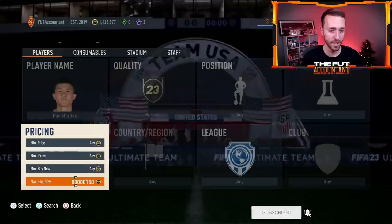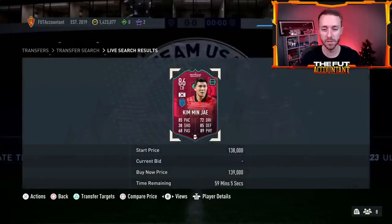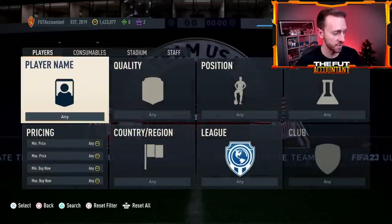Some cards like Kim Min-jae went from 80,000 coins all the way to 140,000 or 150,000. If you have one of these Serie A cards in your team, club, or as an investment, you might want to take the cash and sell them — this is exactly what you look for. You sell on the boom and then they end up dropping down. So look to take profits on those Serie A cards, whether it's late tonight when everybody's buying teams, or if you're already happy with the price.